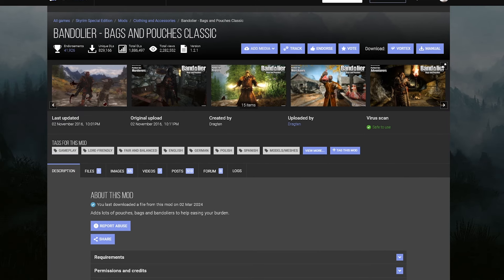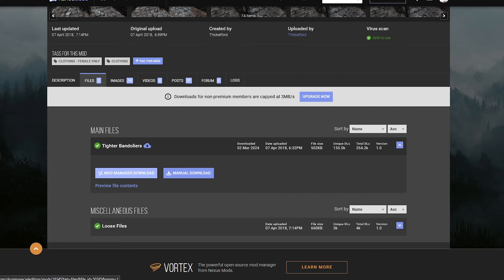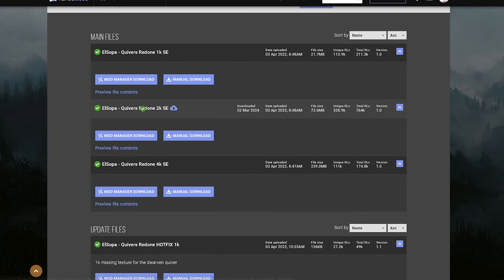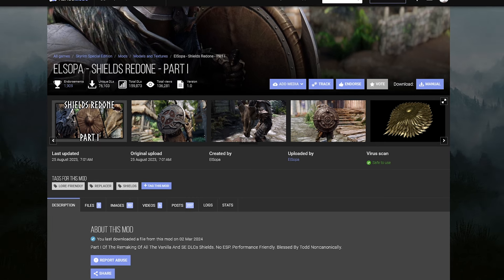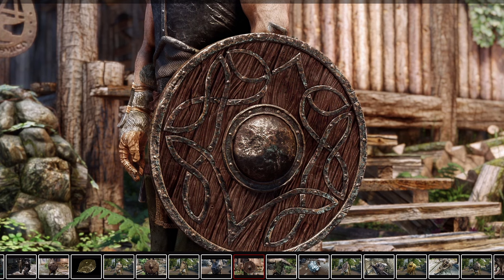Let's also grab the Bandolier Bags and Pouches Classic, which adds some armor variation while also increasing your carry capacity. Go to Files and download this, then mix it with the Bandolier Tighter Female Feet file, which fixes the weird clipping for female characters. Go ahead and install El Sopa Quivers Redone, which changes all of the quivers in game to make them look absolutely fantastic. Grab the 2K version and also grab the hotfix for 2K meshes. This mod gives a really badass theme and is perfect for a minimalistic, vanilla-friendly Skyrim that just looks better.